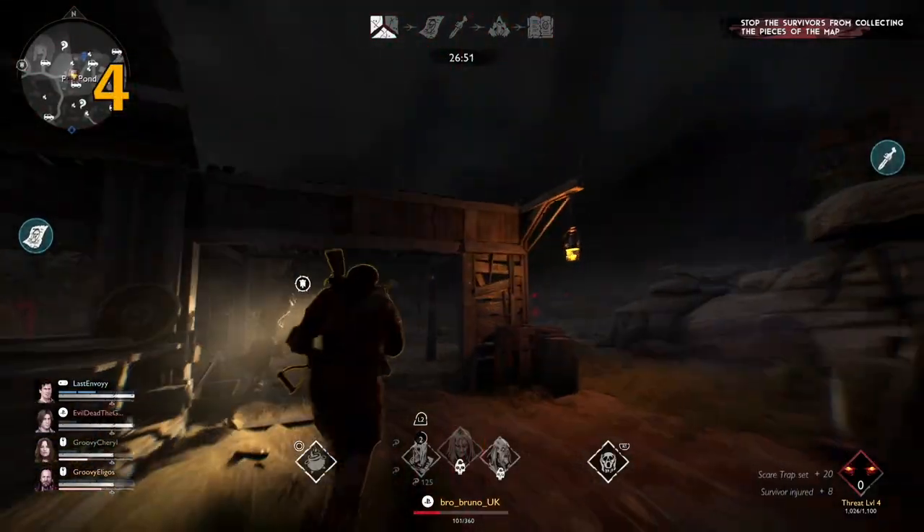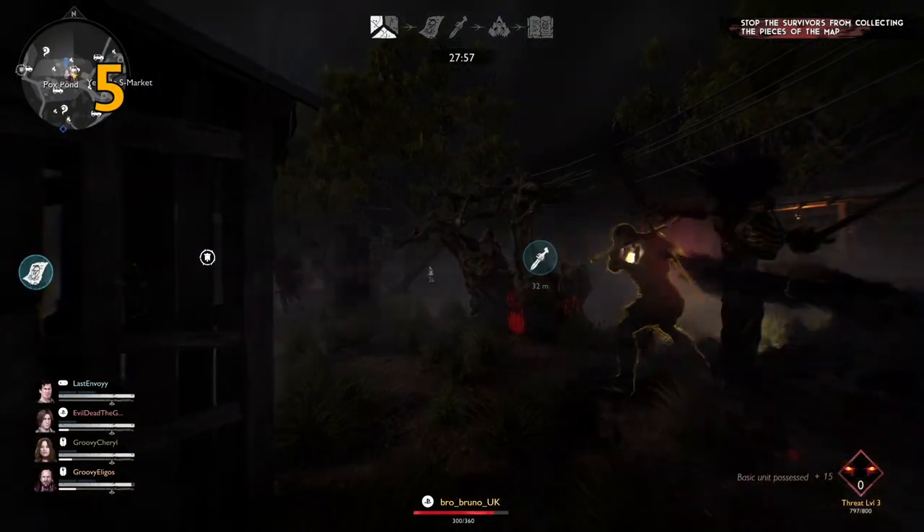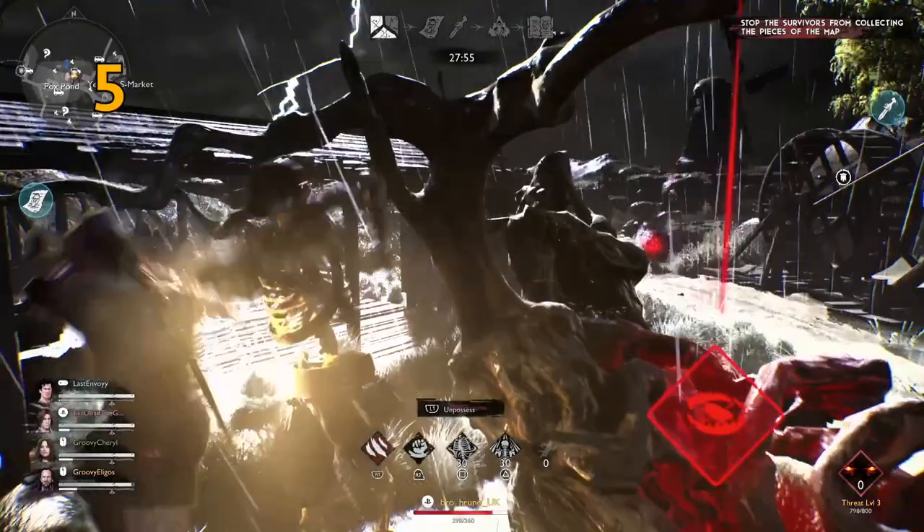Once you've found the survivors, keep trapping everything around them and possess units on the ground to save your infernal energy. I wouldn't spawn units unless absolutely necessary.